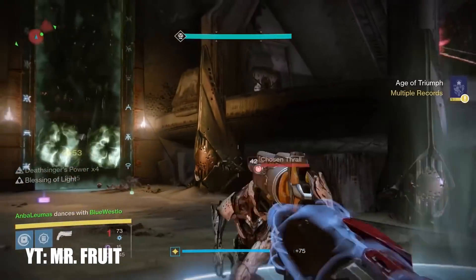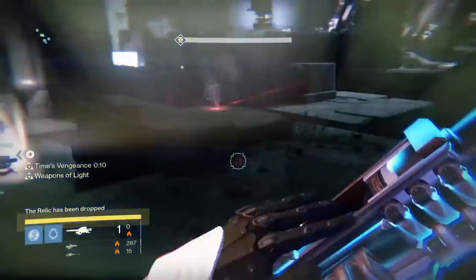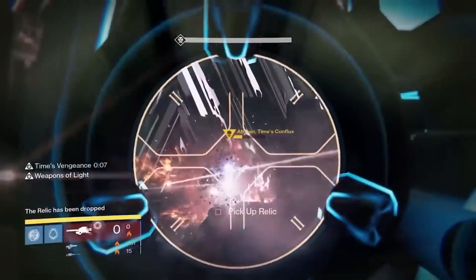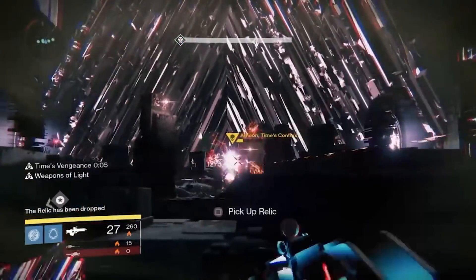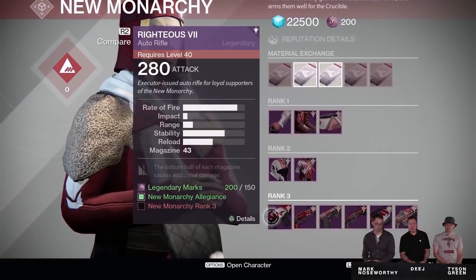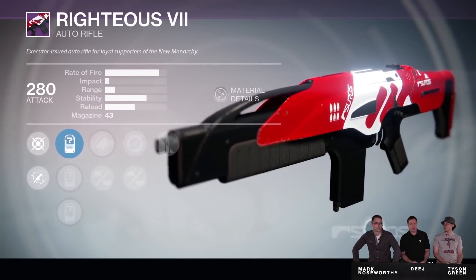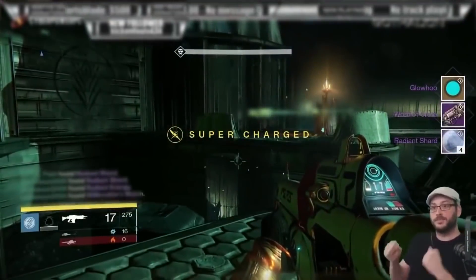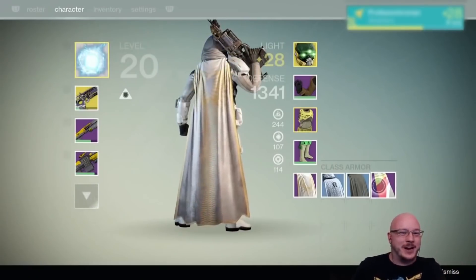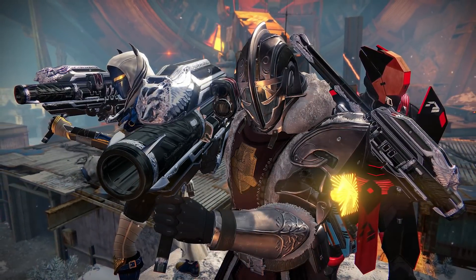Eventually these weapons made up the only loadout players took into raids, and the only time in Destiny 1 that power was swung so heavily that Bungie had to intervene. This one weapon loadout was the catalyst for the first ever round of sunsetting, and Bungie went hard on these weapons, going as far as to exclude the exotic Gjallarhorn from infusing in Year 2 — the price to pay to fix the three-weapon-or-nothing meta in Year 1, making sure it would never happen again.